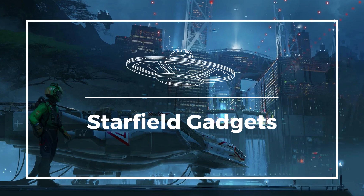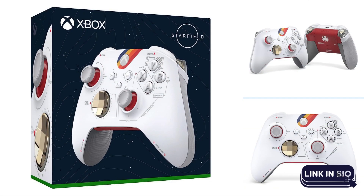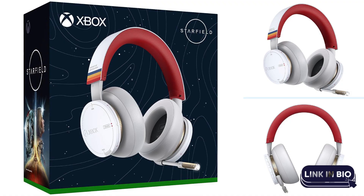Bethesda has released a stylish wireless controller and headset combo for Starfield. The controller has transparent triggers and side grips, while the headset has large earcups and an adjustable headband. The controller is also compatible with other Xbox games, so you can use it for all your gaming needs.